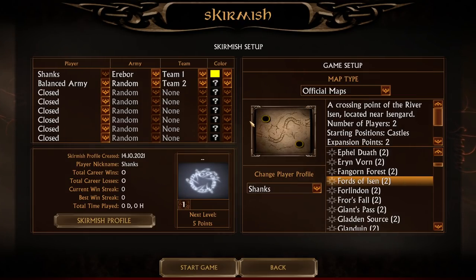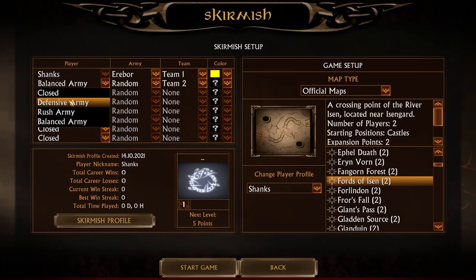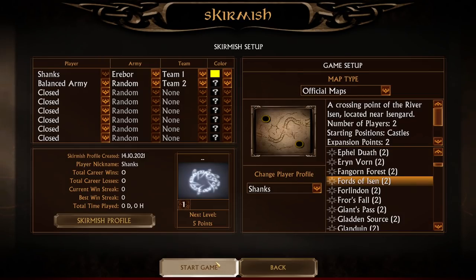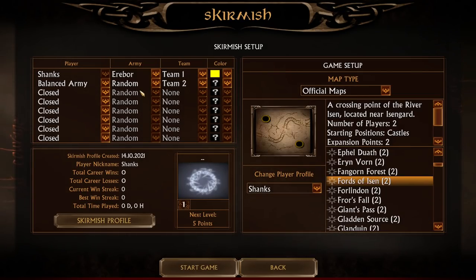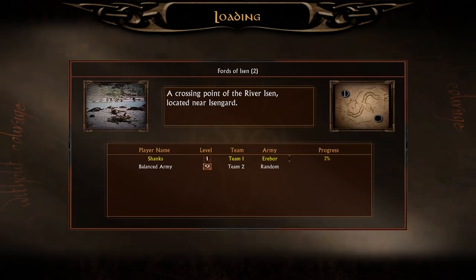Let's choose the map Fords of Isen since we know it already. For the open ends you have the chance to pick either defensive army, rush army, or balanced army. I want a balanced army between defense and rush. I also have no clue about this faction yet, so don't blame me. Let me know in the comments if you'd like to see more videos about Return of the Shadow mod.